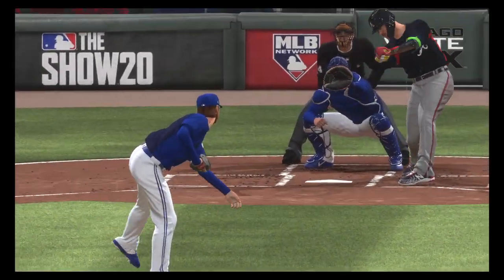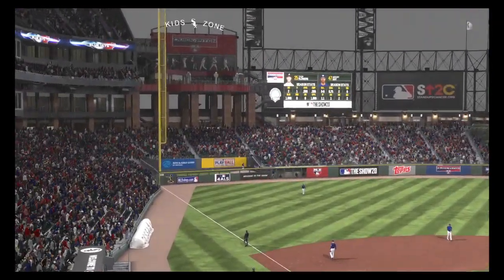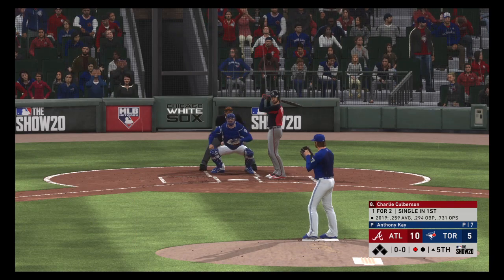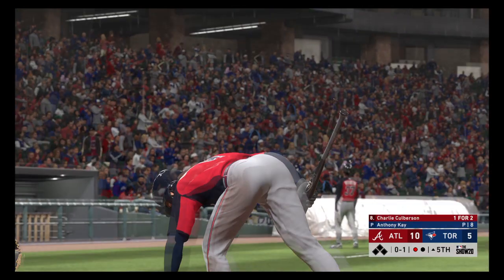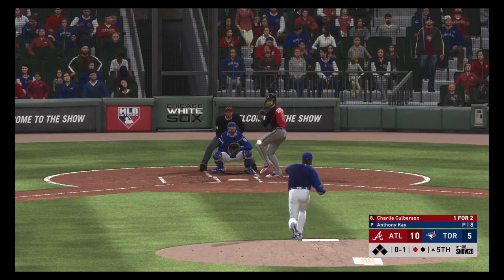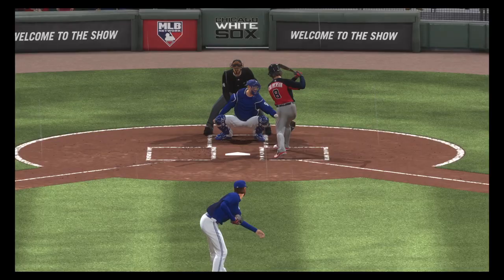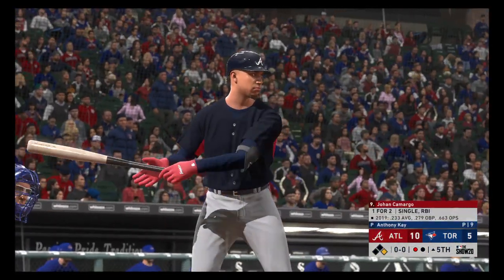A solo shot down the line in left — this is now a five-run cushion. That'll bring in Charlie Culberson — no balls and one strike. Into the windup, here comes the oh-and-one, and a breaking ball runs in and gets him. I doubt there was any intent behind that — you always want to see the curve break a lot, but this one breaks a little too much, comes all the way across the plate and nicks the batter.